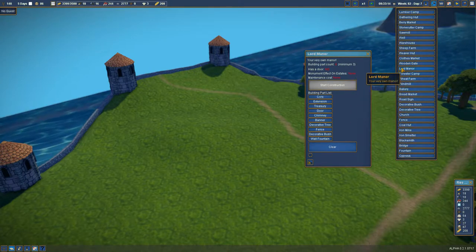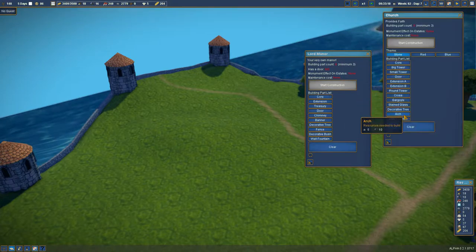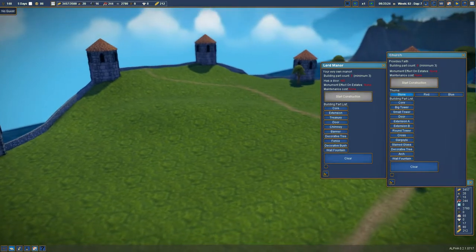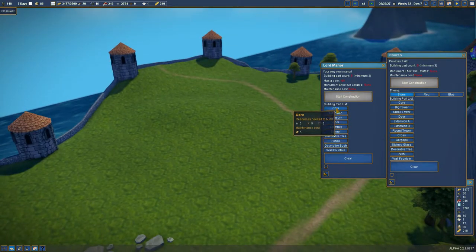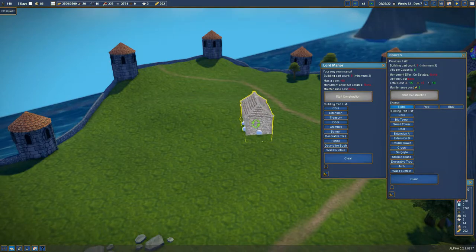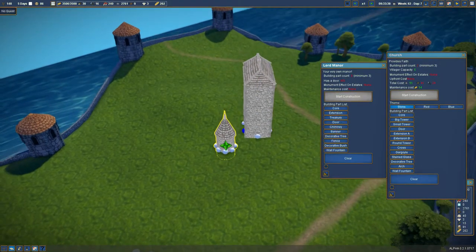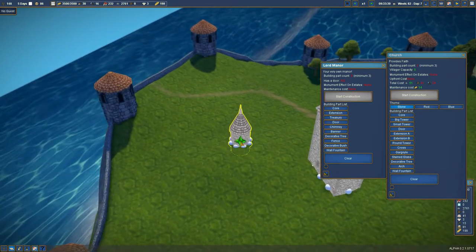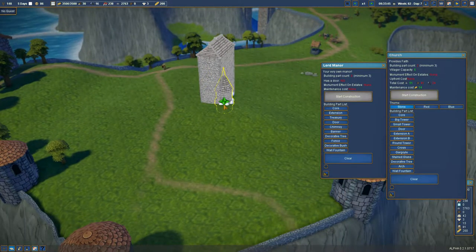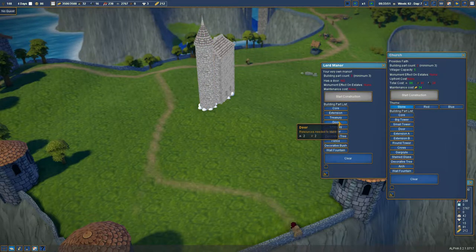Let's find the church option. On the little hill, let's start with the core and put it right here, raising it up like so. We're going to do some treasuries in here just because we want to extend our money a bit. We'll group them behind here and attach them.